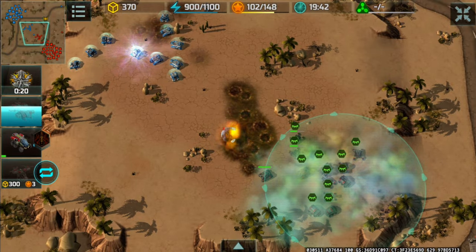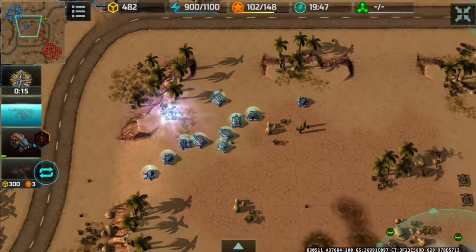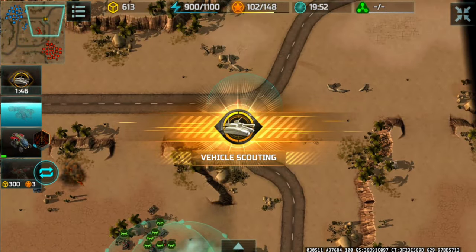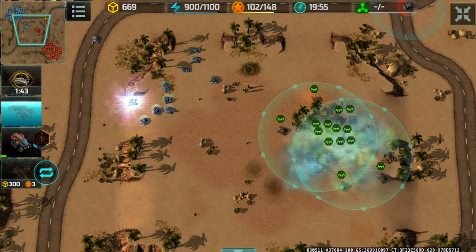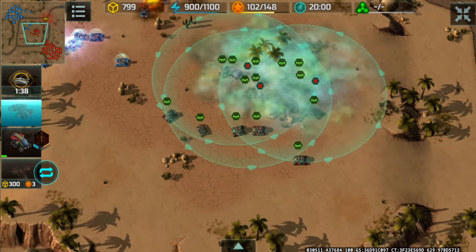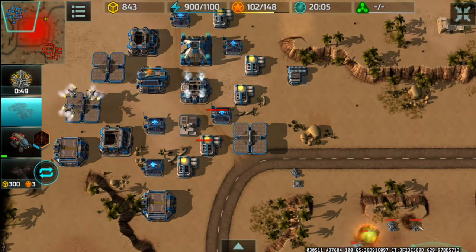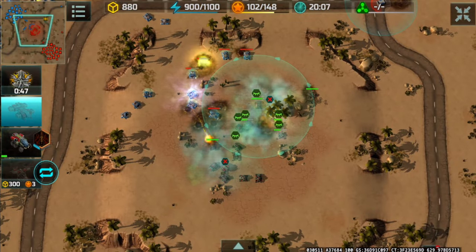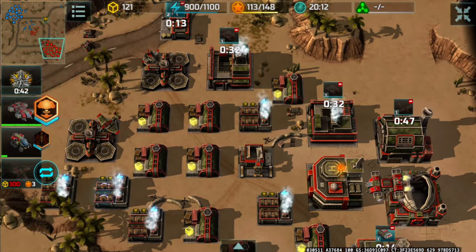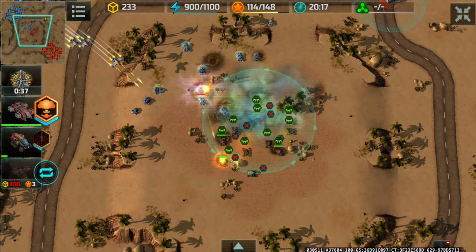That was actually a miss — I shouldn't have focused my Jaguars on that Solaris if my Salamander was already going to fire, since by the looks of it the Solaris was already a lost cause. That was a waste of skill. Cerberus has been destroyed. He only has four Zeus and a Typhoon left. Collecting a container. Reproducing some of his stuff.